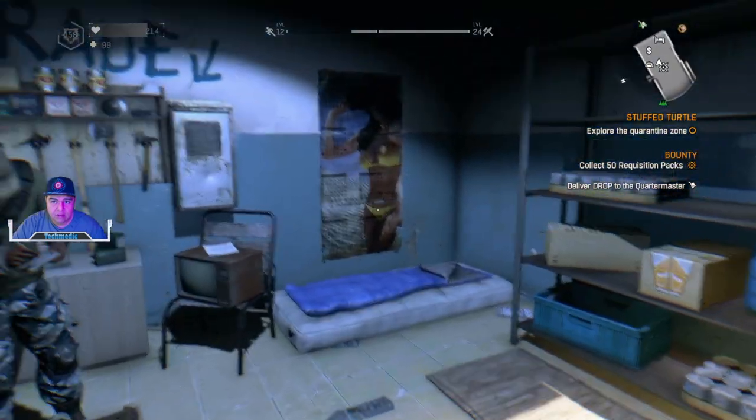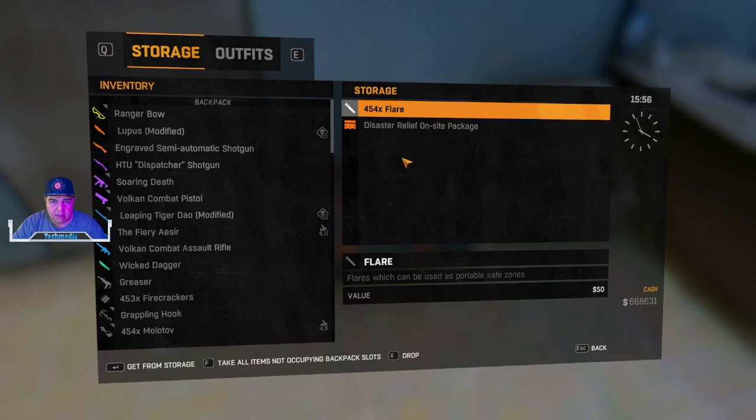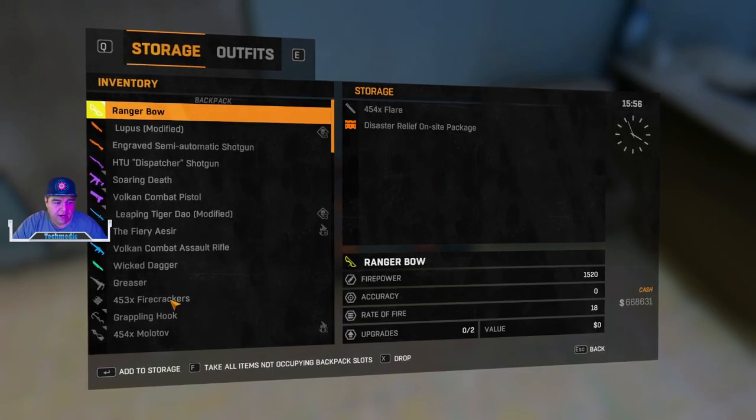Once you've got your disaster relief package, go back to any safe zone so that you can access your stash. You want to drop that disaster relief package onto your stash itself. You want to have a high stack of something inside of your inventory — that could be lock picks, firecrackers, or a crafting material. You'll need to do a little farming to increase the stack, because duplication in this version of the game is not working the way it did in the past.